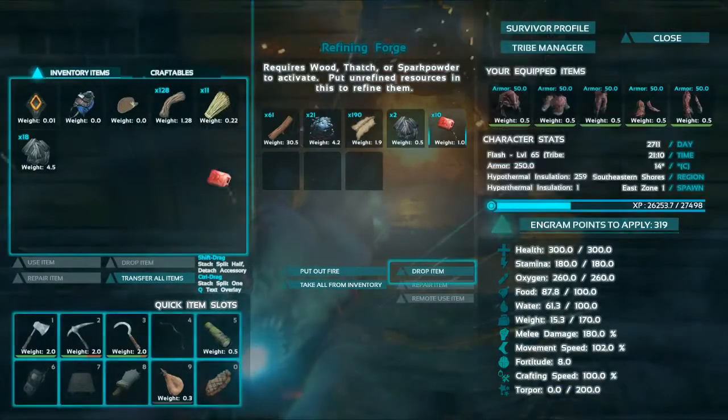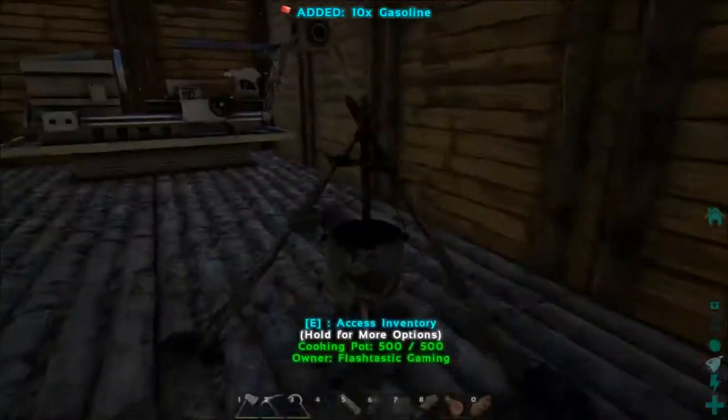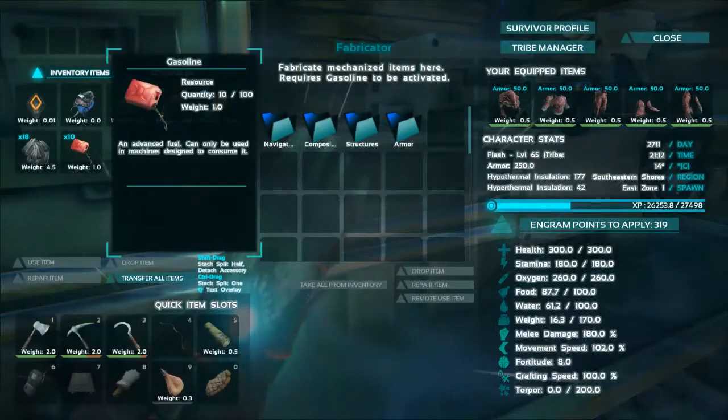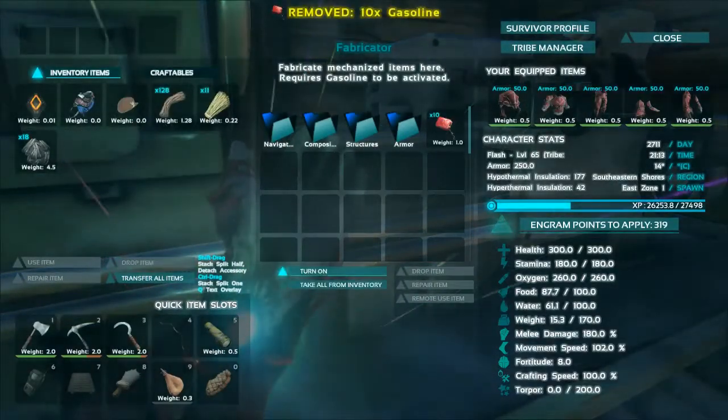We'll leave some of this cooking. We're going to take some over here and put it in the fabricator and start it up. Let's listen to this thing purr. Now you see there's that button right there — Turn On.